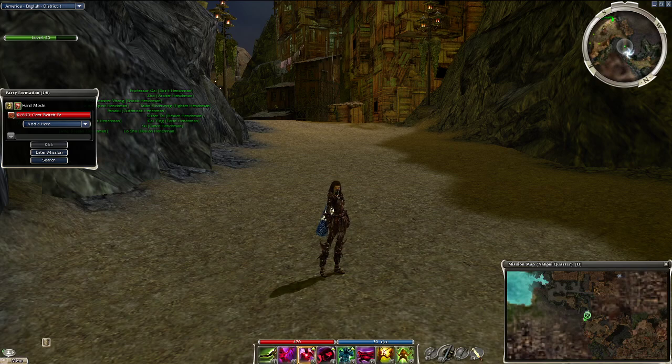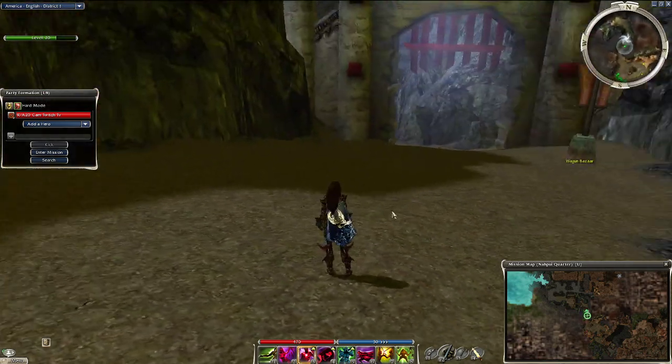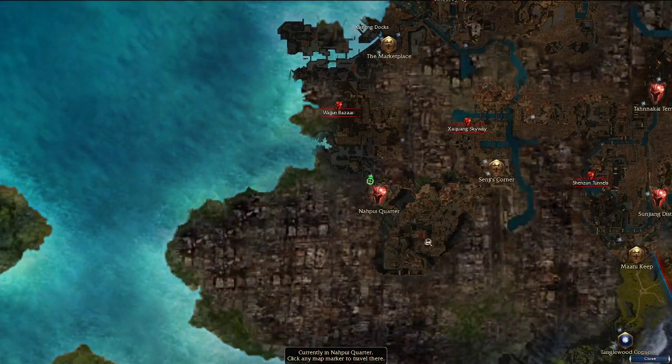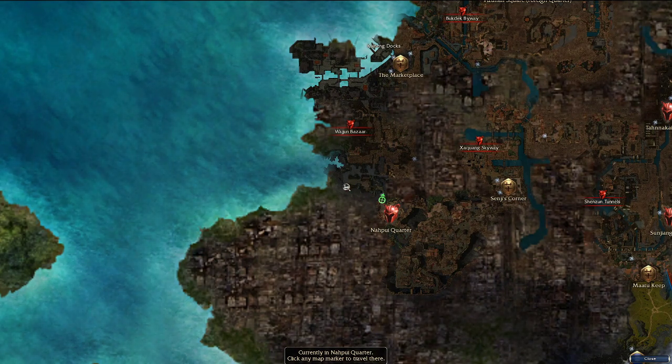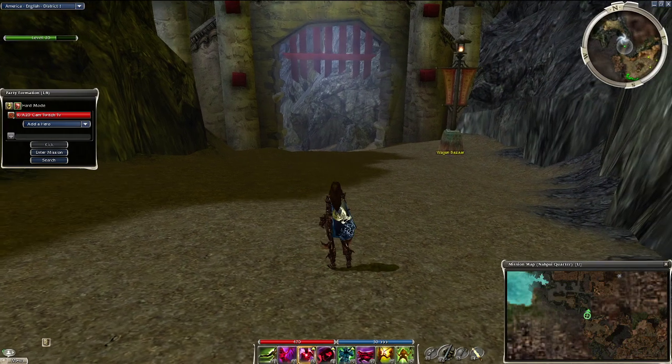Hey, what's up everybody, this is Cam FTW and I'm going to be showing you a quick video on a mantid farm outside of Napui Quarter. This farm takes place just south of Kaining Center in Factions, just outside of the Napui Quarter instance in Waijun Bazaar. It's a relatively quick and simple farm, but there's definitely a few tricks that can make this farm a lot easier, so I'll showcase some of those tricks for you guys and hopefully this will help you with your farm.